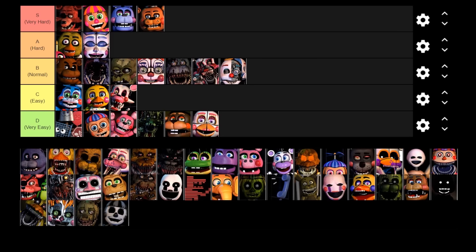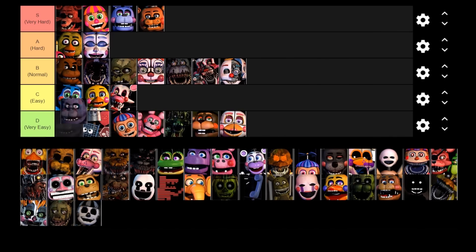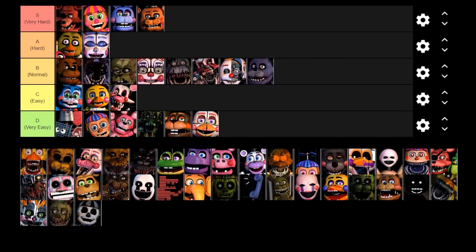Next up is Bonnie the Bunny. He shares Pirate Cove with Foxy; however, unlike Foxy, Bonnie doesn't kill you but instead he screams at you if you look at him on the cams and completely disables your cameras for a short period of time. Bonnie is another tricky one — he doesn't kill you, but if you look at the Pirate Cove cam when he's active he will disable the cams for a very, very long time, and if other animatronics like Toy Freddy are active that can really screw you over. Because he doesn't kill you, I think I'll put him in the normal tier.